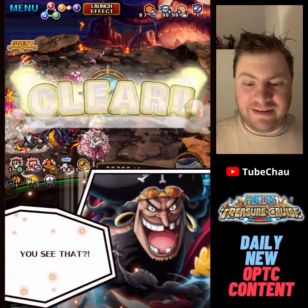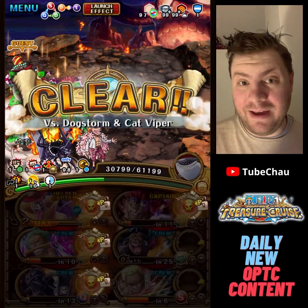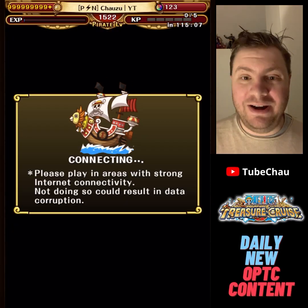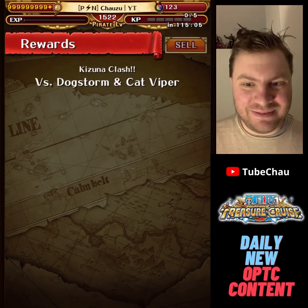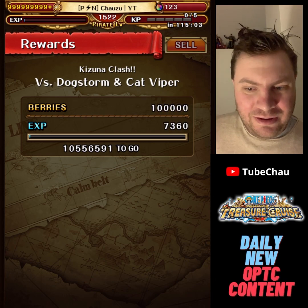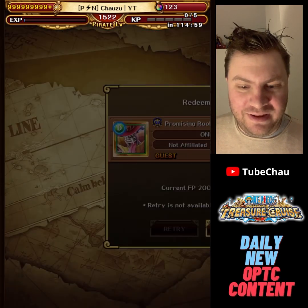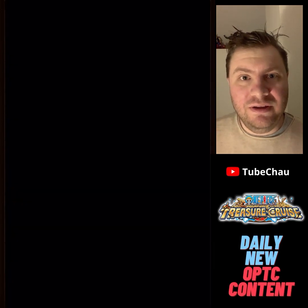And yeah, it should cover level 30 plus as well. I've had people double check it. I'm very happy it worked the first time. The reason we're using Kid, by the way, is because with taps he can remove the damage reduction.